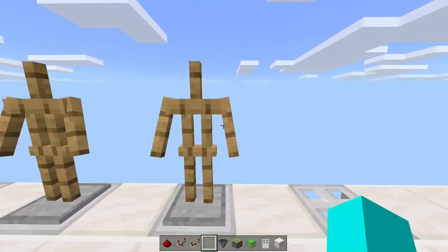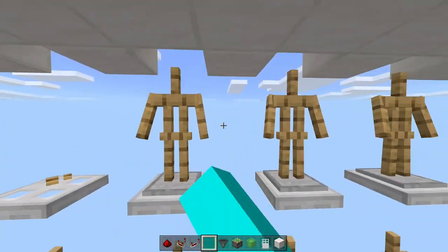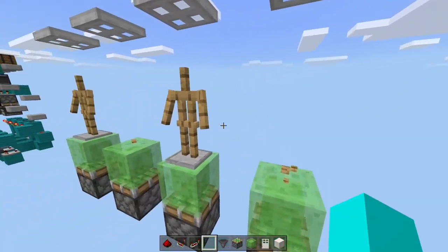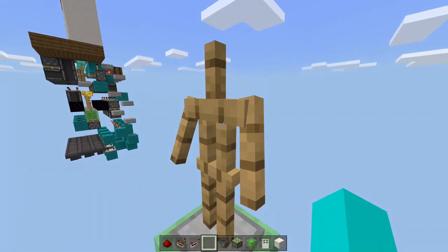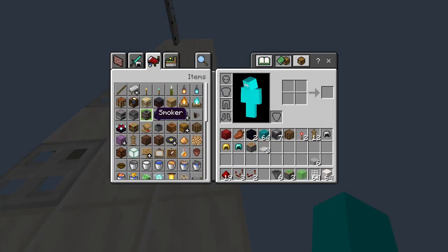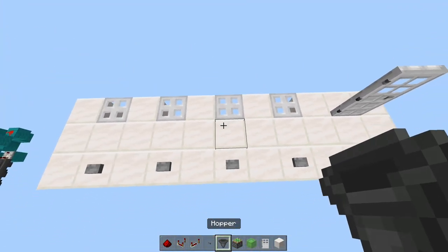Now that we've placed all the armor stands, break them — because it makes the redstone harder and you'll end up breaking them at some point anyway. They sound really satisfying when you do that. Now you're going to place your buttons right on this edge, in front of the trap doors on each side.